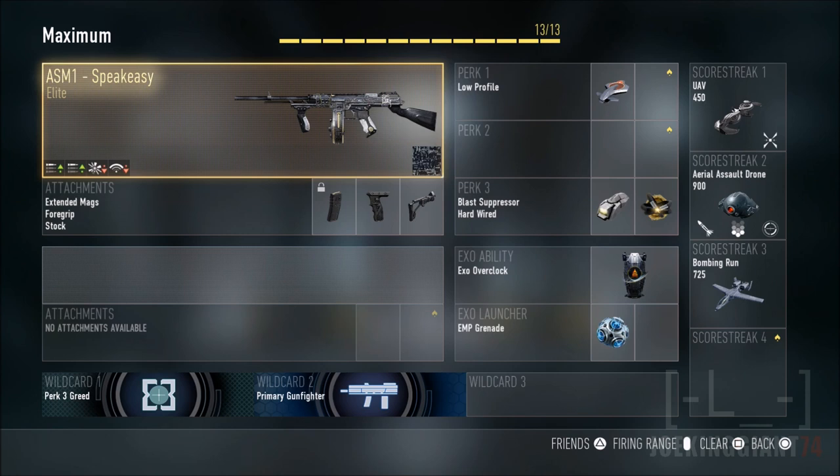Moving on to the perks — I usually use Blast Suppressor, Hardwired, and Low Profile. I recommend Low Profile because people keep calling UAVs every single game. Use Blast Suppressor so you won't appear on the map or make noise every time you boost jump. That way you won't get caught jumping around, and you'll be more stealthy.